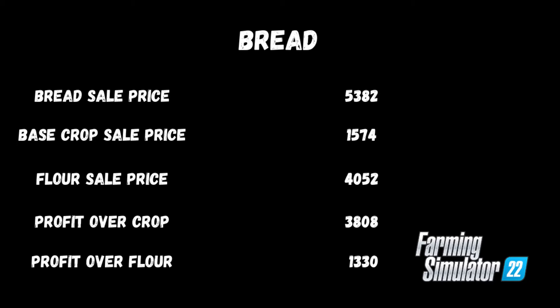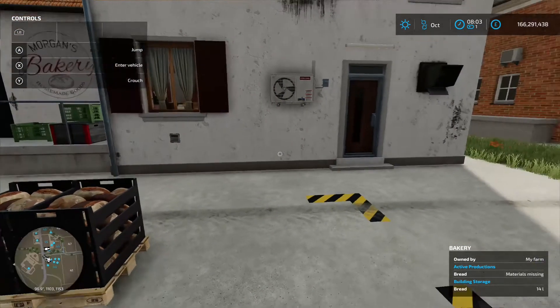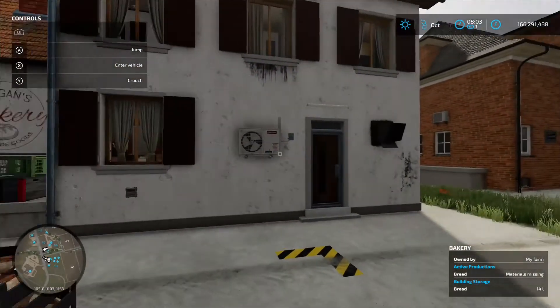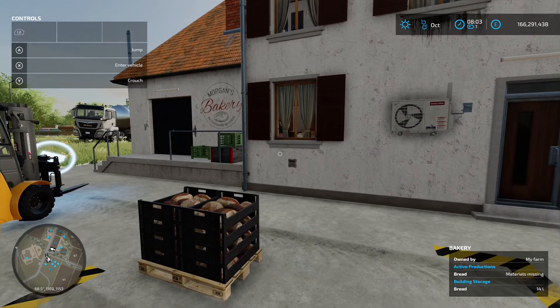Now, if we'd have sold the grain itself — I think we put oats in — we'd have sold that for 1,574. So that's even more, that's like 3,500 more by putting it through the grain mill and then through the bakery. So upscaling is definitely a thing, definitely well worth it on the money-making side.